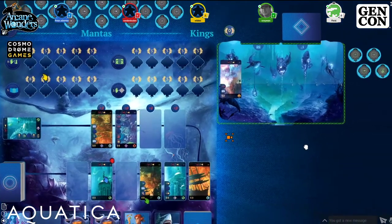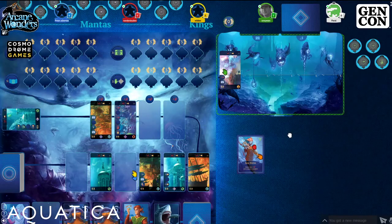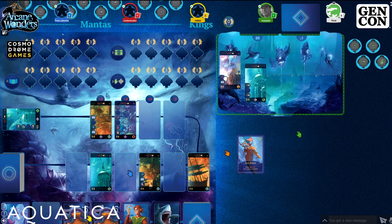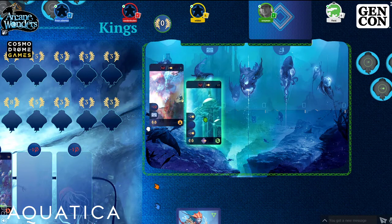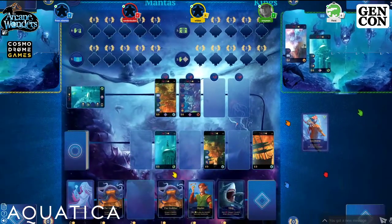Green plays the Seahorse, skipping the scout option, and uses one power plus a bubble for a total of three power to conquer a location. The card raises one bubble, revealing a chest icon — that scoring icon will be valuable in the future.